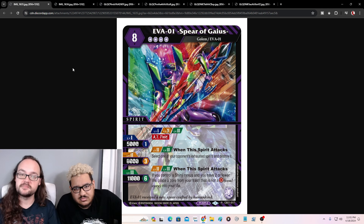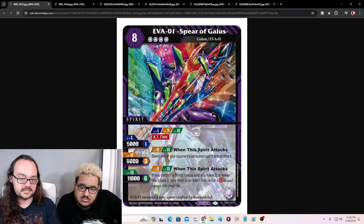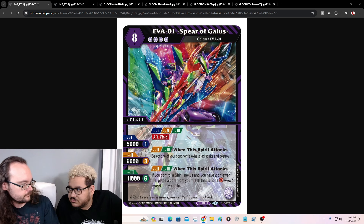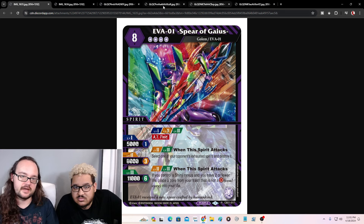Our next one is Eva One Spear of Gaius — eight cost, four reduction, all purple Golem, Eva One. It's got AT Field with a five, six, eleven stat line. When it attacks, select one of your opponent's exhausted spirits and destroy it — Assassinate on a body. Then at level two and three, when it attacks, if you control a Shinji Nexus and you have two or fewer life, place a core from your trash into your life. Destroy that, gain a life — and we have a burst that sets our life back. This is an amazing card. Look at that art.